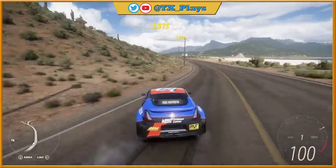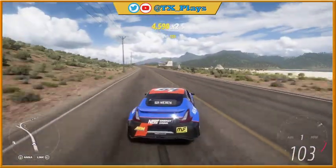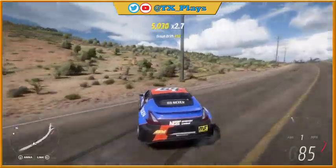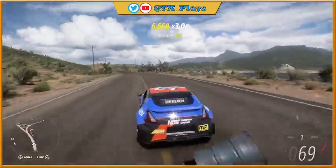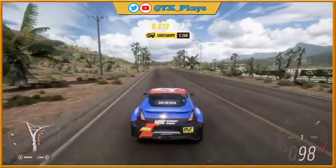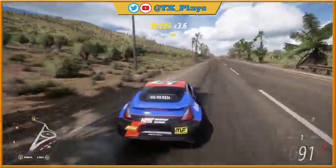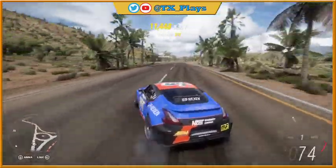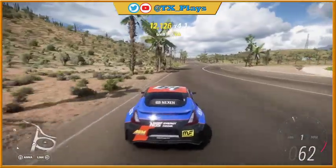With this car I'm at about half throttle. If I want the nose to go into the corner I can turn in more to get more angle; if I want it to come out, I just counter-steer out the other way. You want to be about a third to half throttle when you're in the drift. Keep in mind I'm doing this on automatic.